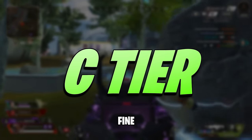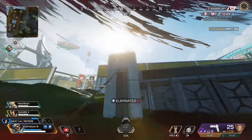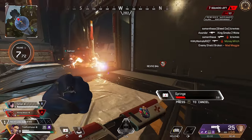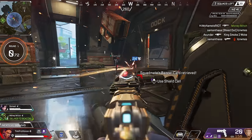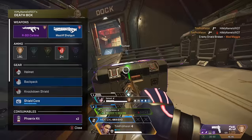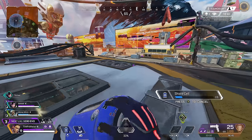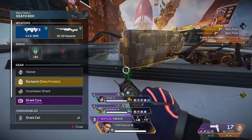C tier is for the fine and okay weapons — not bad but not great. The RE45 sees a small uptick in viability this season due to continual nerfs to SMGs, but it still lacks the time to kill that other weapons have, both SMGs and assault rifles. The only reason to use the RE45 is its faster handling in aiming and reload speed. Most do not understand how deceiving the RE45 is when it comes to pure time to kill — its fire rate is not that fast and as a pistol it's a little bit weaker in close-range one-on-ones.